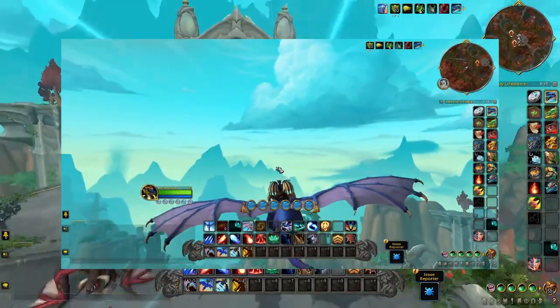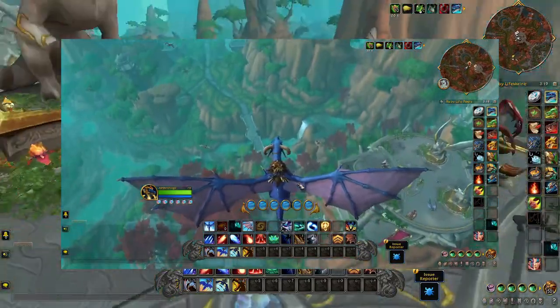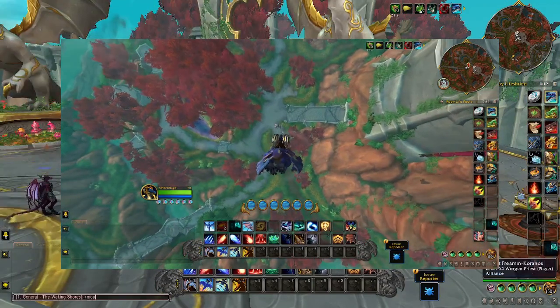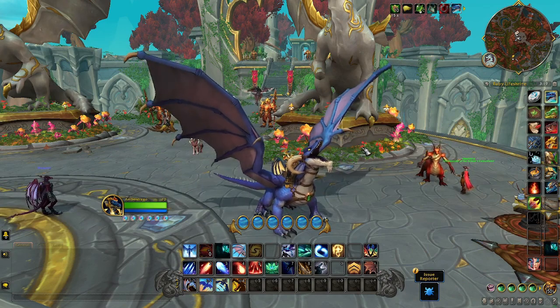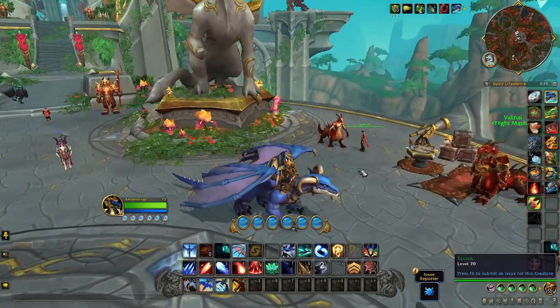If you point your wings up, it will slow you down. If you point them up too far, you'll stall out and slowly float to the ground, unless you dive bomb to regain your momentum. Dragon Riding is new and will take some time to get used to in the beginning. Don't be disheartened if you don't get it right away. Practice, and it will become even more natural than regular flying.